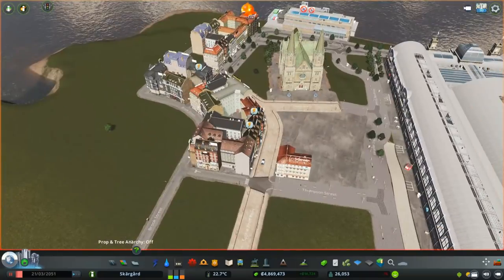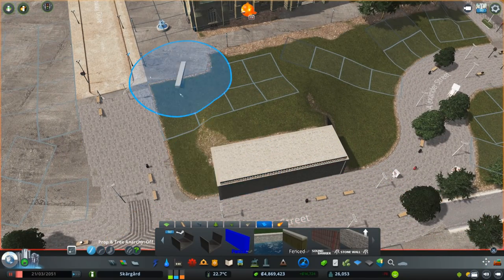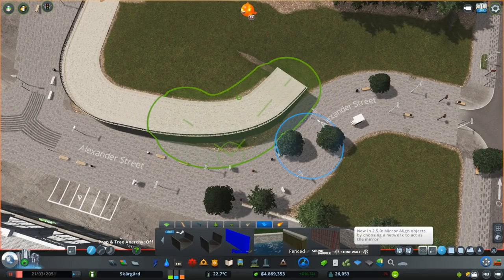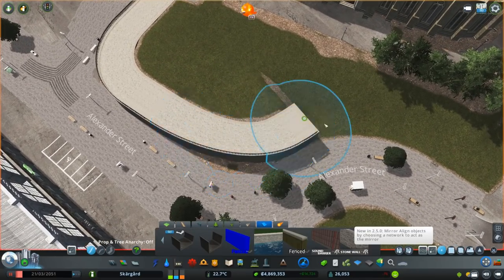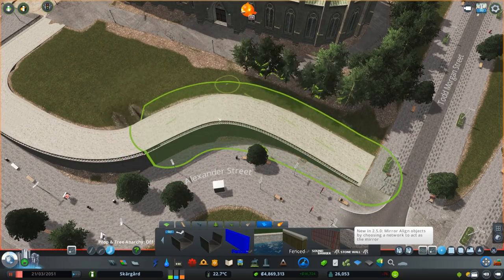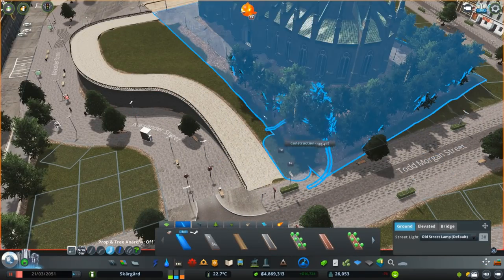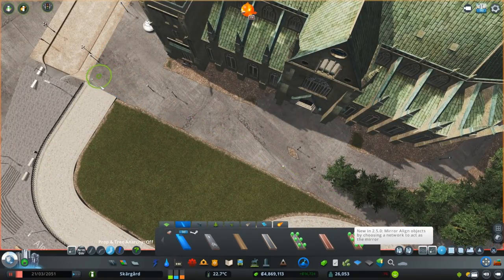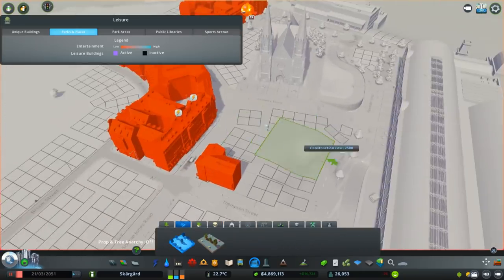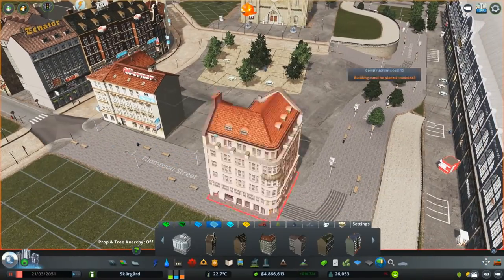I placed a couple of unique buildings. We also have this little uneven area next to the cathedral which I really liked, and I thought we could fit a quay in here to sort of level it out on top and have a nice little change in elevation there. I think it just added so much detail. I don't know if there are smaller quays that work the same way — maybe the terrain underneath requires them to be that wide. That's that plaza I put in front of the cathedral.